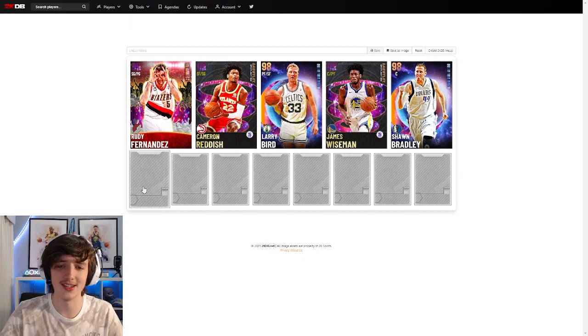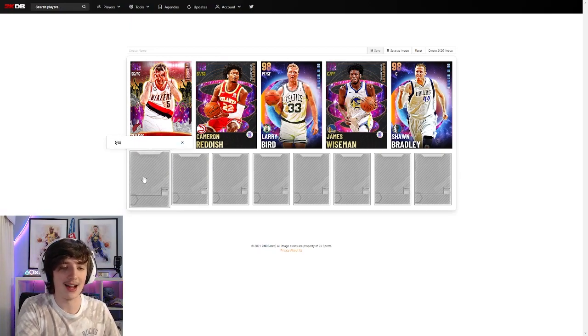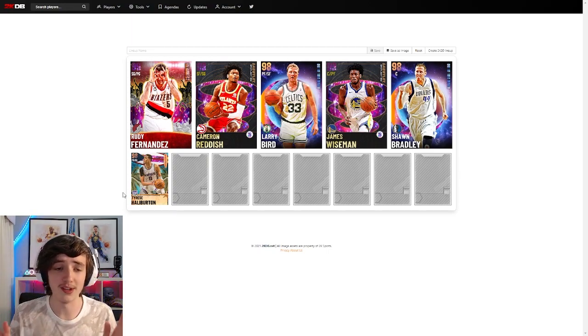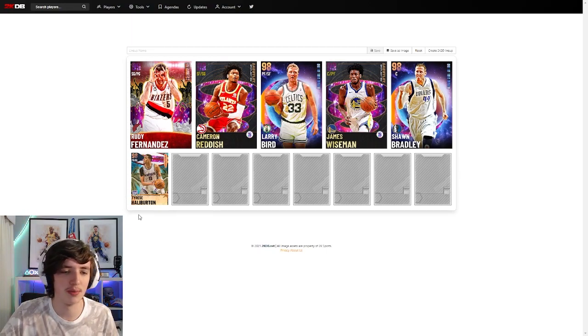Moving on to the bench — this is a 10-man lineup. The backup point guard is the Tyrese Halliburton Splashstone card, very popular among MyTeam players. He's 6'6", can Curry slide, with an incredible fast jump shot — one of the best in the game. His diamond version was used on budget squads for a long time. Right now he's going for around 6,500 MT. A lot of people are listing Splashstone cards since they can't pull Michael Porter Jr., so it's a great chance to grab him cheap.